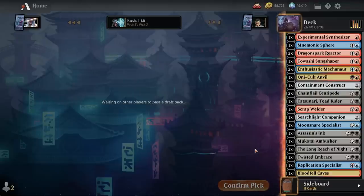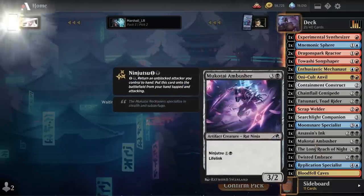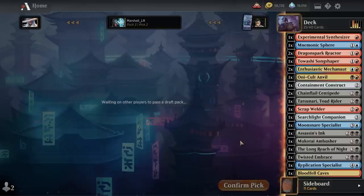Every pick we make hopefully is an artifact from here on out. We've got a decent amount but our upper stuff is a lot of things that aren't artifacts and we need them to be. We've got to have critical mass.